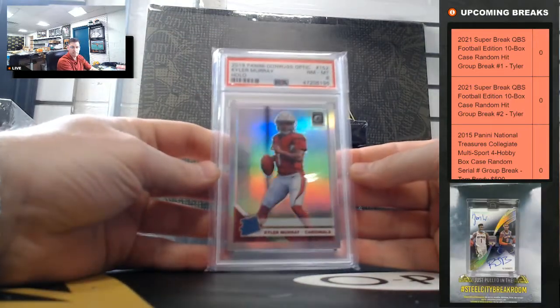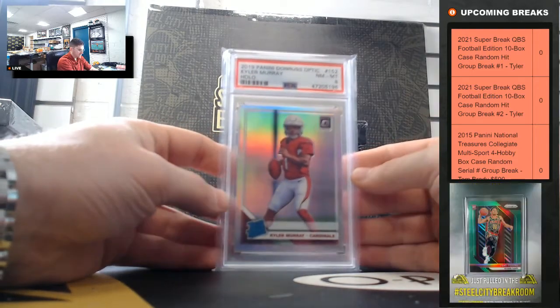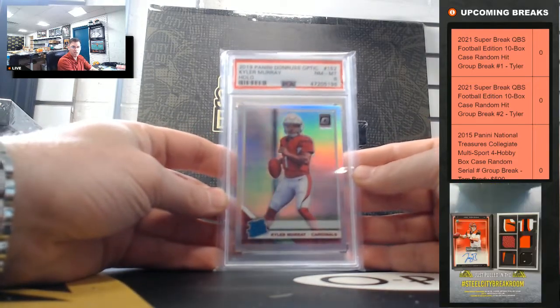Kyler Murray — it's a nice Optic Holo, PSA Near Mint, PSA 8. Nice Kyler Murray Optic Holo.